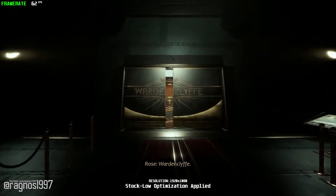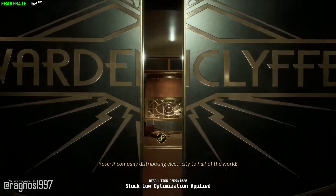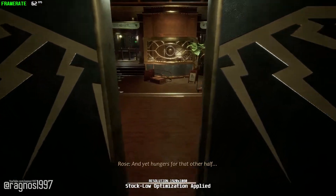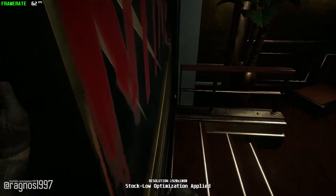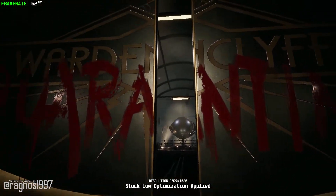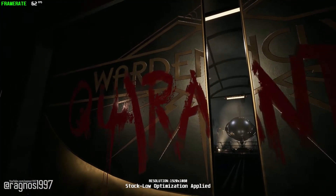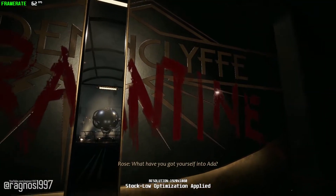Warden Cliff — a company distributing electricity to half of the world, and yet still hungers for that other half. Quarantine? What have you got yourself into, Ada?